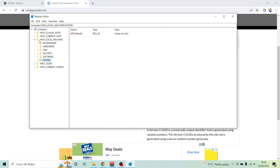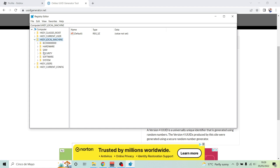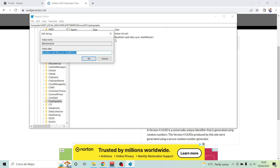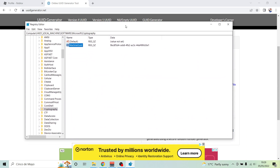Alright, go back to Local Machine. Then go into Software, go into Microsoft — wherever that is — then Cryptography, which should be in the C's. And then change that to the same thing which you just copied. If they're not the same, I don't know what would happen, but you're a dumbass.